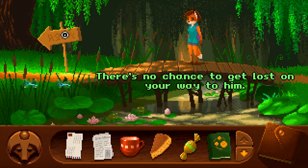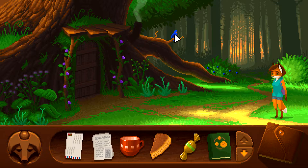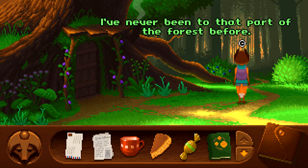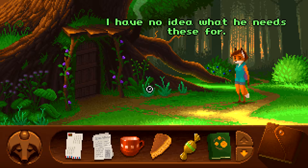There's no chance to get lost on your way to him. We got frogs — can I click the frogs? No. There seems to be a path this way but maybe it's not active yet. I've never been to that part of the forest before — I have no business there. Cossack must be growing some herbs here — I have no idea what he needs these for.